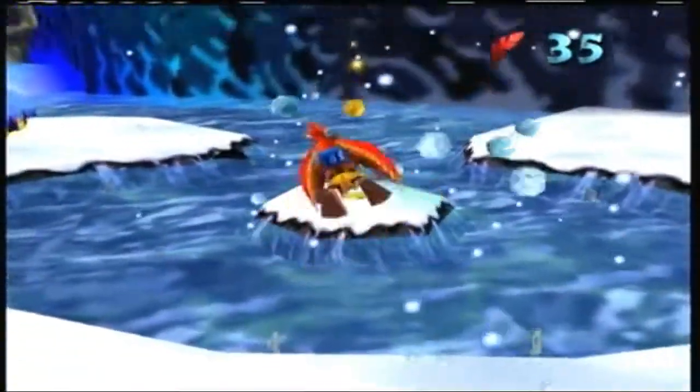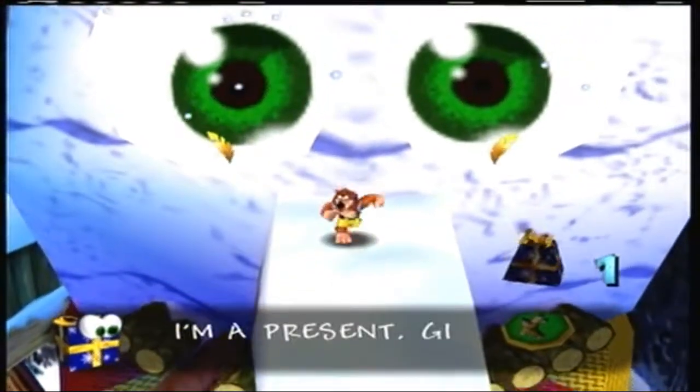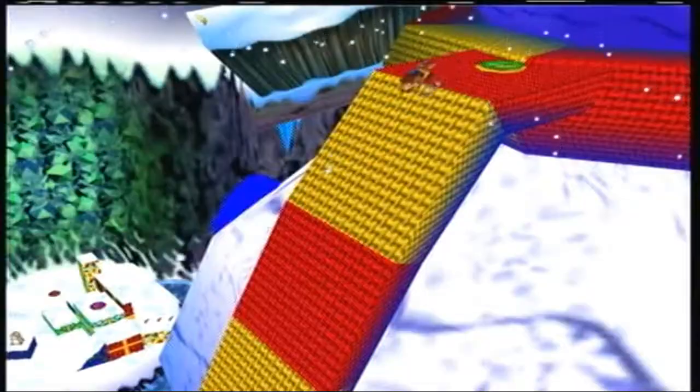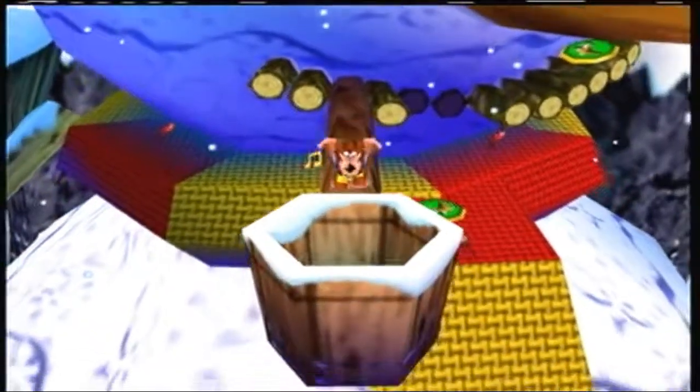The true centerpiece, though, is the giant snowman right in the middle of the level, as he's got a ton of Jiggies hidden on him. Take a huge sled ride down his scarf, bash the buttons on his body, and hop onto his pipe to find Jiggies galore.